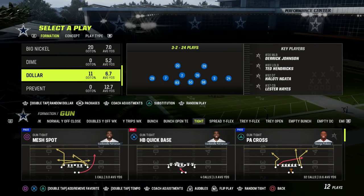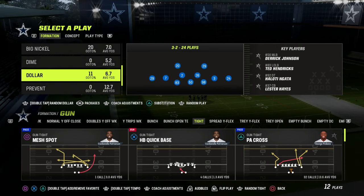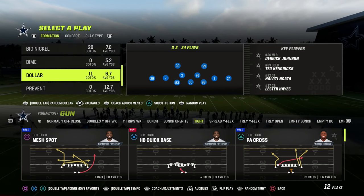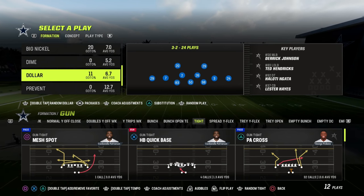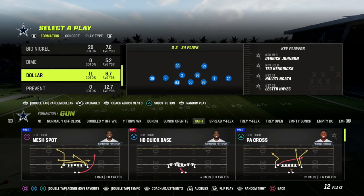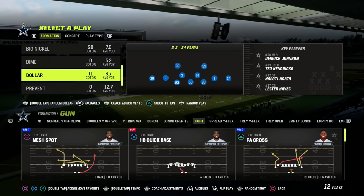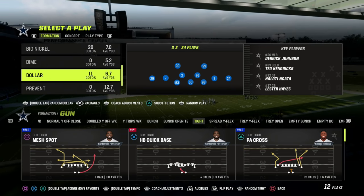We're going to talk today about defending gun-tight in a little bit of a different way. I did a poll on my channel, and people basically gave me feedback that gun-tight is arguably the hardest offense to defend in Madden 23. I think it's because it's the best offense against man-to-man — people struggle with it because it's really, really good against man coverage.